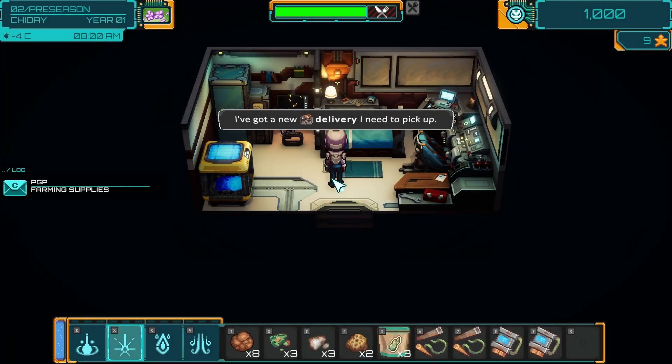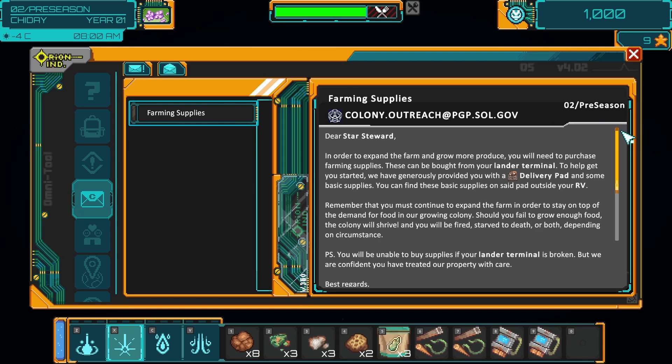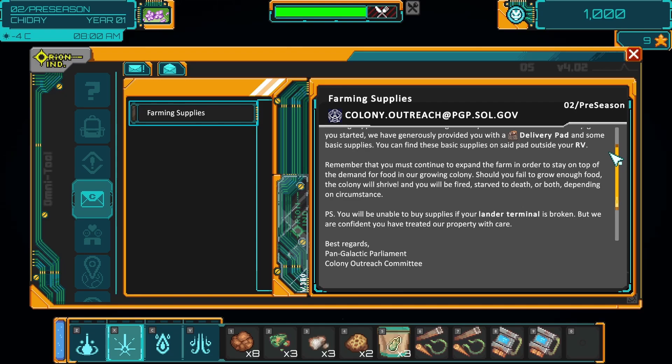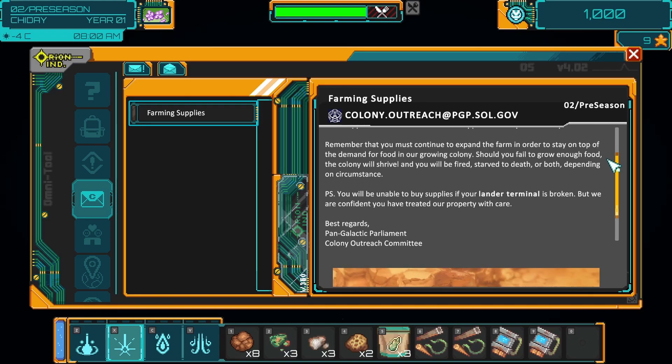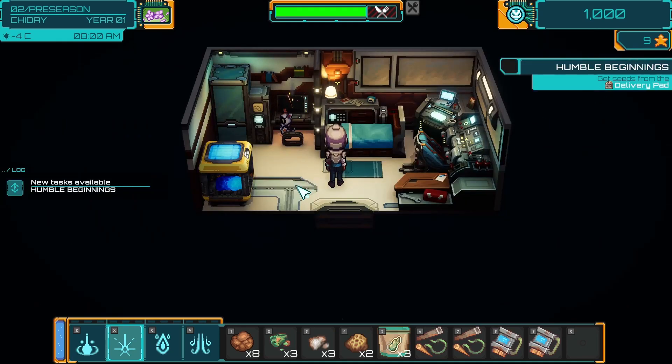Okay, it's the next day. Let's see what we're doing - there's a delivery to pick up. How are they getting deliveries out here? Dear Star Steward, in order to expand the farm and grow more produce you'll need to purchase farming supplies. These can be bought from your lander terminal. To help get you started, we have generously provided you with a delivery pad and some basic supplies - you can find these on said pad outside of your RV. Remember that you must continue to expand the farm in order to stay on top of the demand of food in our growing colony. Should you fail to grow enough food, the colony will shrivel and you will be fired, starved to death, or both, depending on the circumstance. You will be unable to buy supplies if your lander terminal is broken. About that...